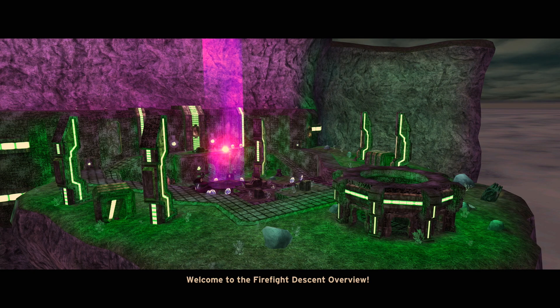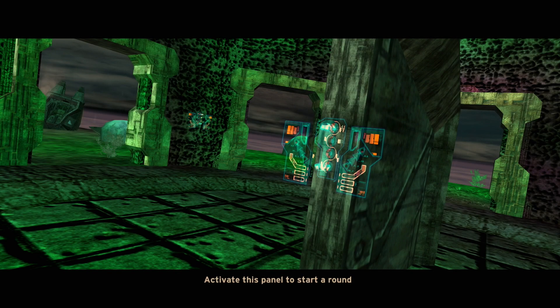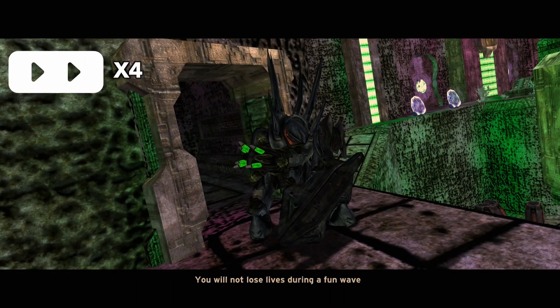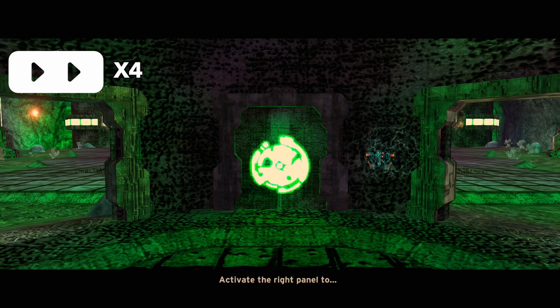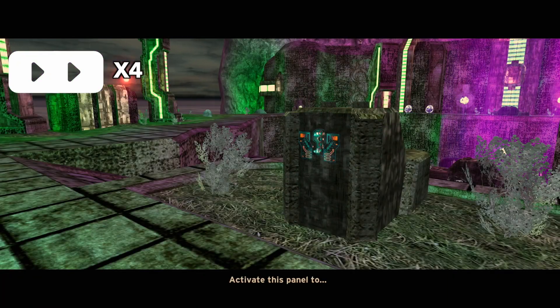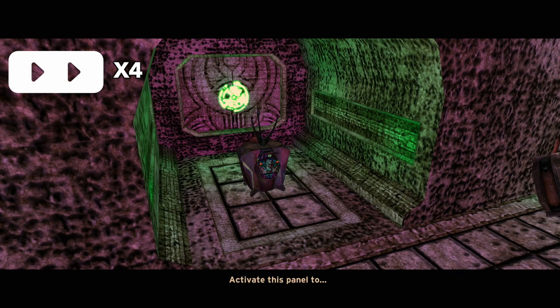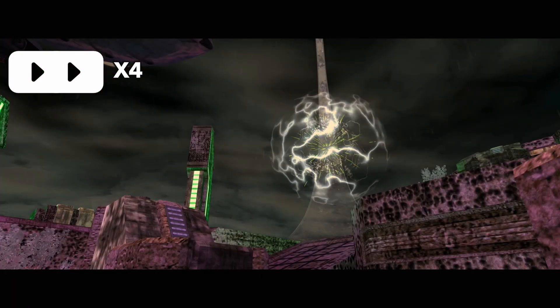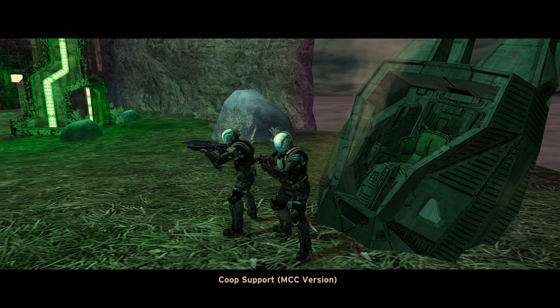Moving out from under the hood onto the cosmetics: Firefight Descent has custom cutscenes, including this overview that you can access to understand the specific mechanics for this Firefight mod and get acquainted with specific points on the map. It informs you of reinforcement panels, extra ammo, and where the special weapons spawn. And as a nice reminder, you can play co-op in this Firefight mod.